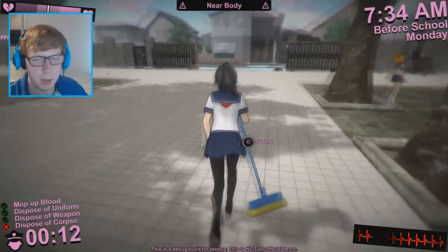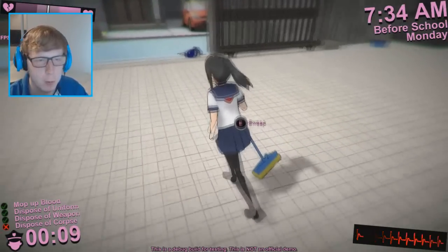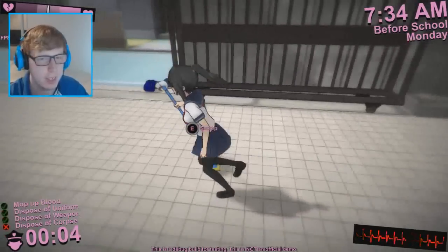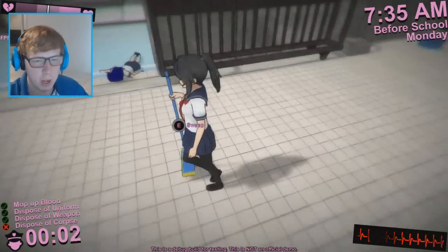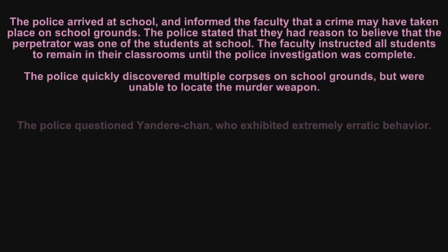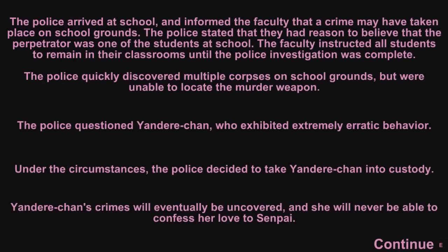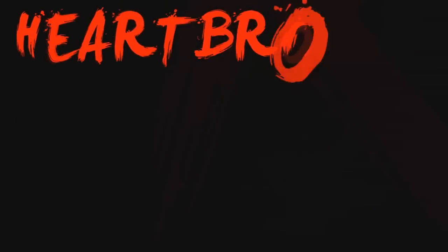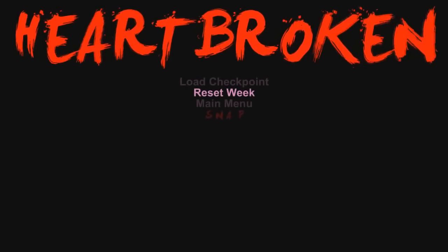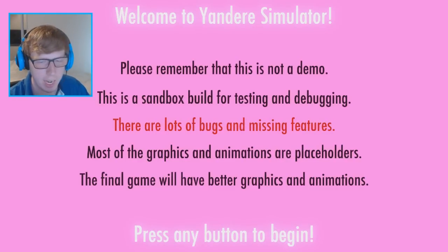I want to see what happens when the police arrive and time runs out in this version — March 15th 2015. We did mop up all the blood. The police arrived at school and decided to take Yanni-chan into custody. Her crime will eventually be uncovered and she'll never be able to confess her love to Senpai. There's an actual ending scene and some music — that's cool.